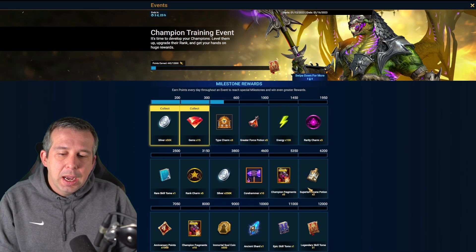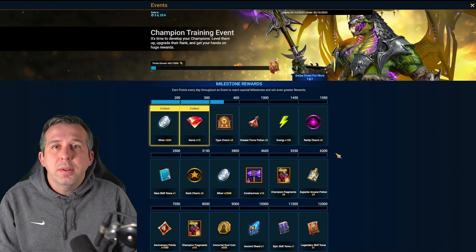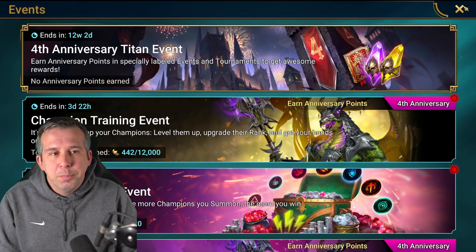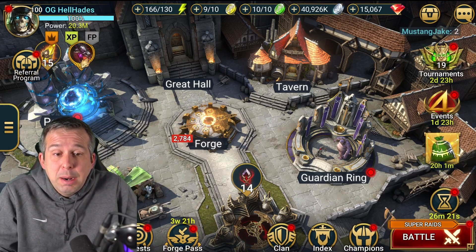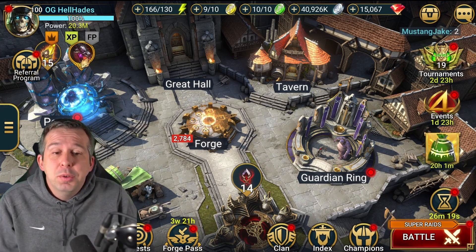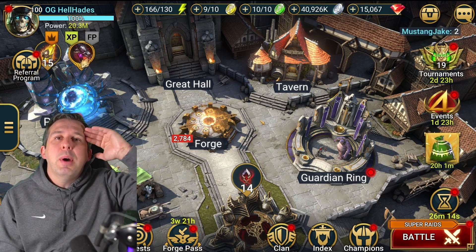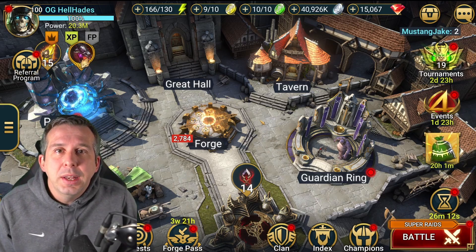Over a four-day period, doing it this efficient way, not only do you dovetail with the different events, you end up gaining about four times the champion training points compared to just throwing level-one food at a level-50 champion and taking it to six-star. About four times the efficiency — you'd be insane not to do it. You'll find the fragments you need come a ton easier and without using as many resources. Hope that was helpful — I'll see you later.